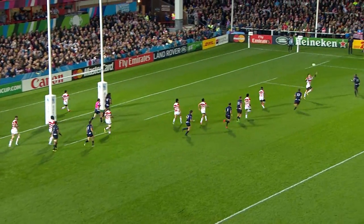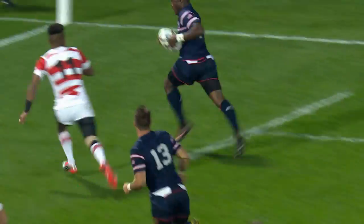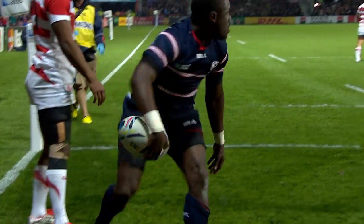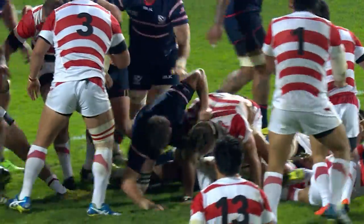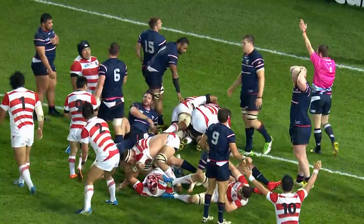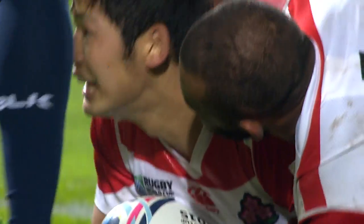Now deep it goes from Wiles, flinging it over the top to Inguanya, who will be in. Z Inguanya gets it down. The try is given through the middle — a little splinter group.